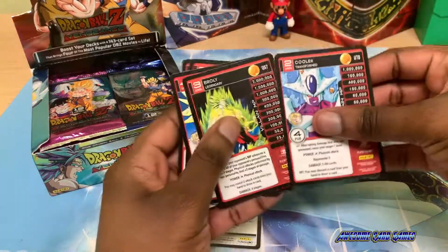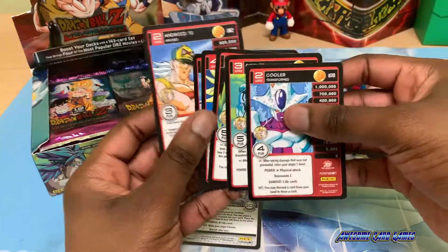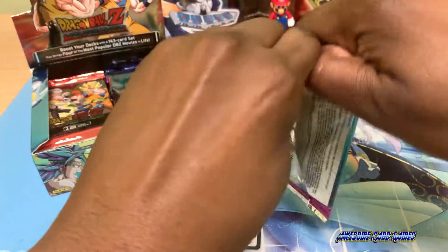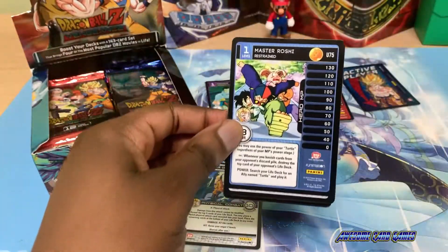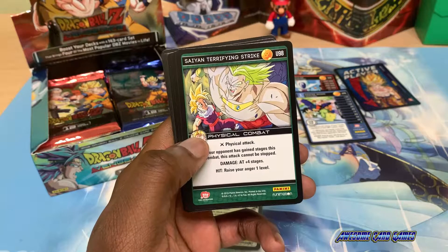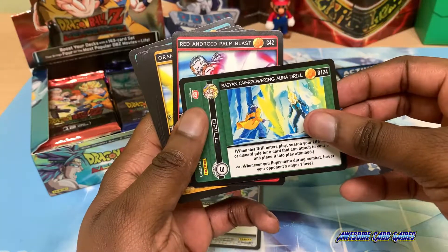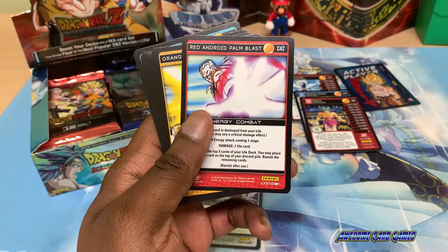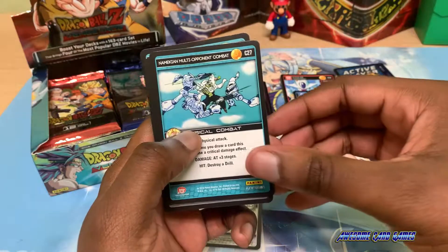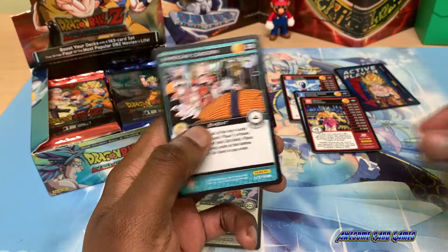Let's see which personalities we have so far: level 3 and 4 of Broly, level 3 Cooler, and level 2 Cooler — almost complete. Next pack: level 1 Master Roshi Restrained, Point Blank Valley, Saiyan Terrifying Strike, level 2 Broly Determined, and Overpowering Orb Drill as the rare. Red Android Palm Blast, Orange Fierce Attack, Orange Eviction, Namekian Multi Opponent Combat, Black Astonishing Drill, Black Fist Catch, Namekian Concern.